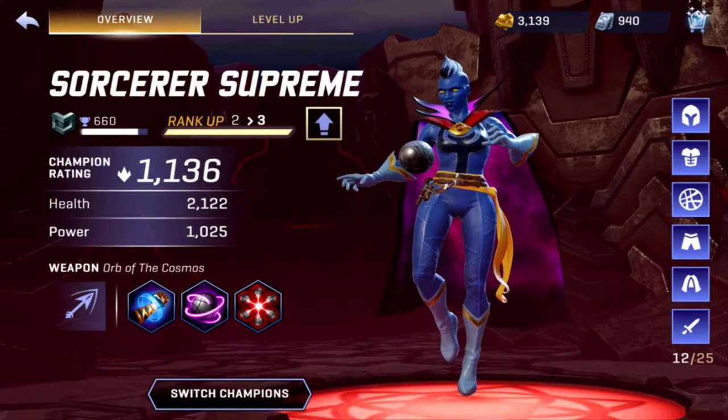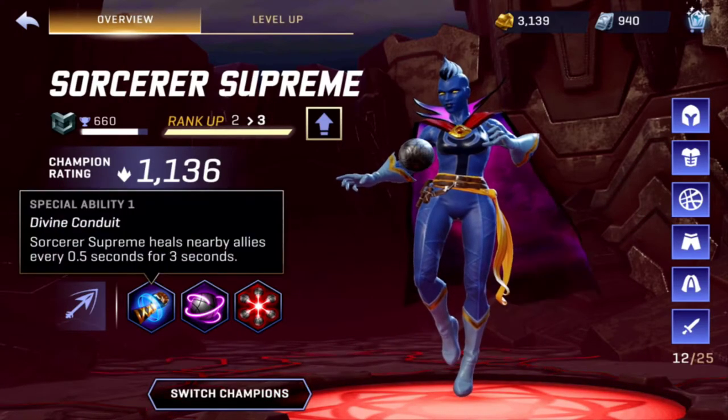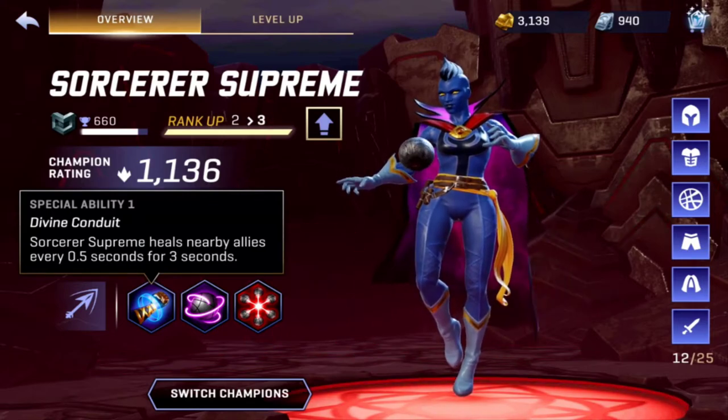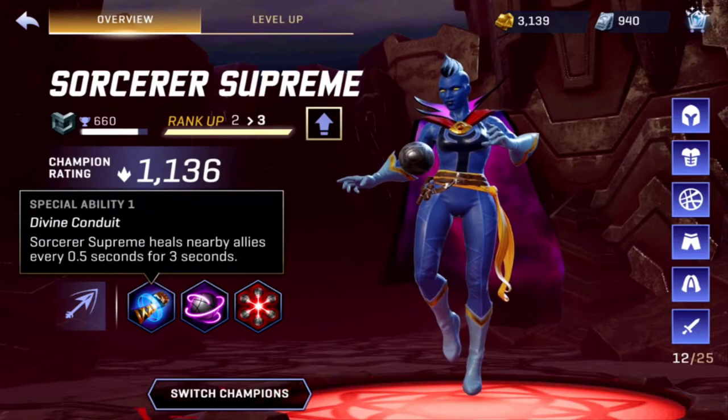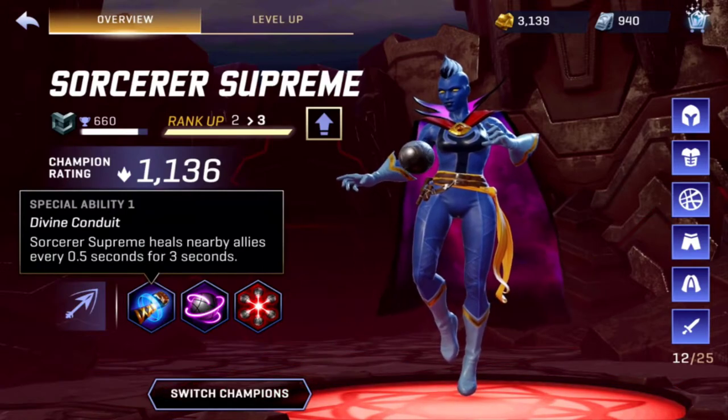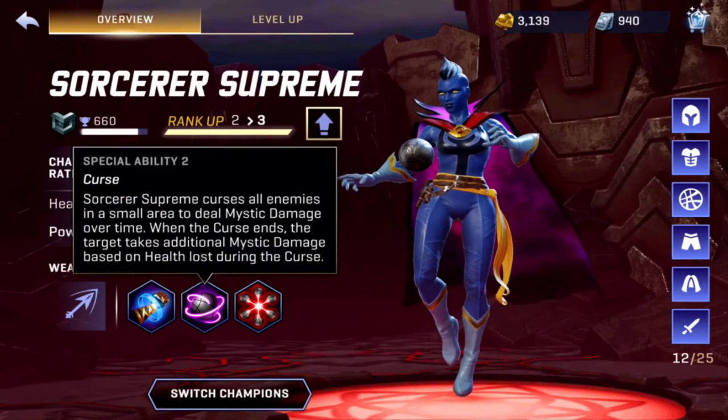Alright, so let's take a look at everything here. The first ability is Divine Conduit - Sorcerer Supreme heals nearby allies every 0.5 seconds for 3 seconds. That's the same ability as it was before with the book.